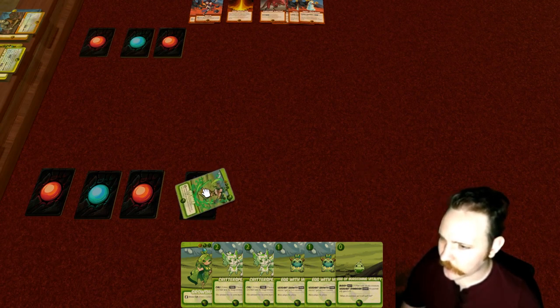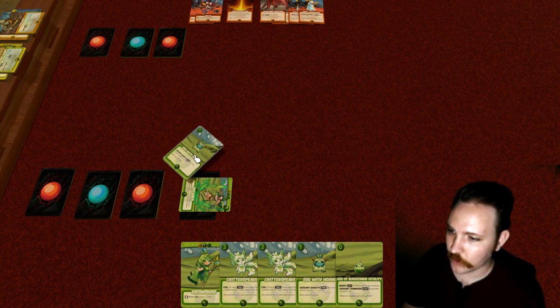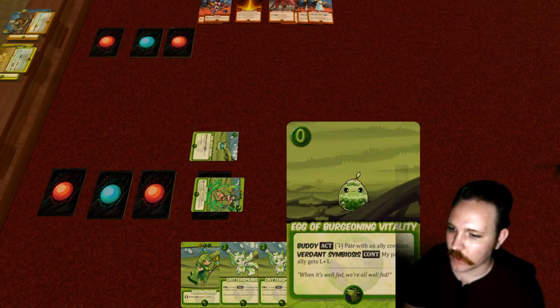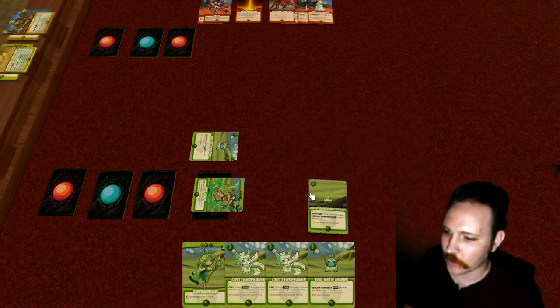The power token starts on its unspent side, and you can flip it to show it's been spent for the turn — but each turn will refund all spent power. One thing a mage can do on their turn is exhaust them to evoke something. We'll evoke one of these eggs. This one has a level of one, shown in the top left corner, which means it costs one power to evoke, so we'll flip it.